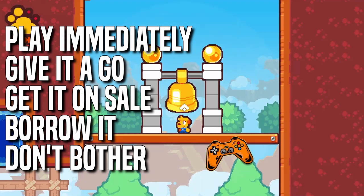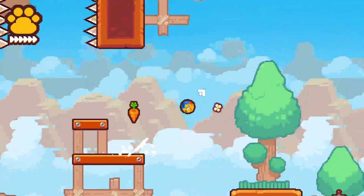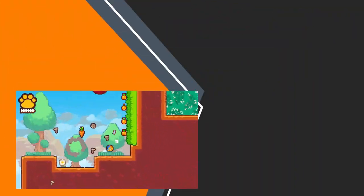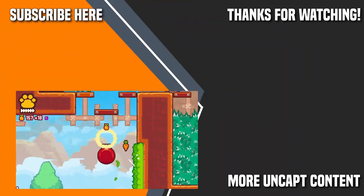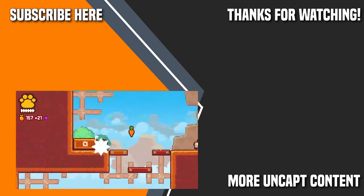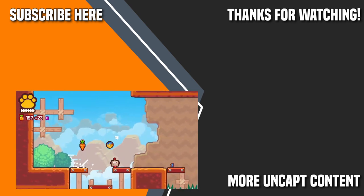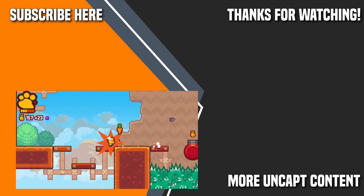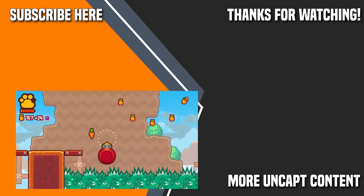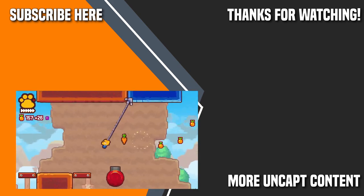My verdict on Grappledogs is: play immediately — I promise you will not regret this. This is a really strong opening to Super Rare Originals' roster of games and if Grappledogs has anything to go off, I would definitely be hitting that follow button on their social media to keep an eye on what they're doing. If you like the look of Grappledogs, links for the Steam page and Nintendo eShop can be found in the description. Thank you for watching, I've been Lloyd from Uncapped Gaming — don't forget to hit that subscribe button for more reviews and unprofessional opinions on the gaming world. See you next time.